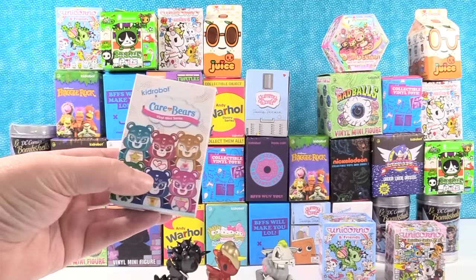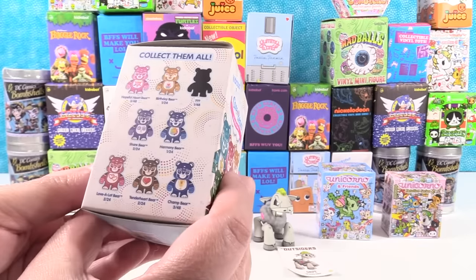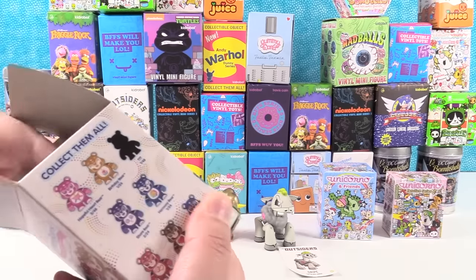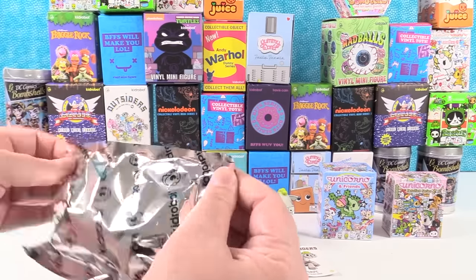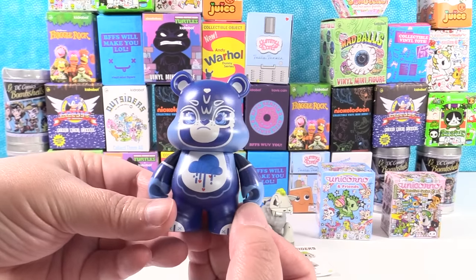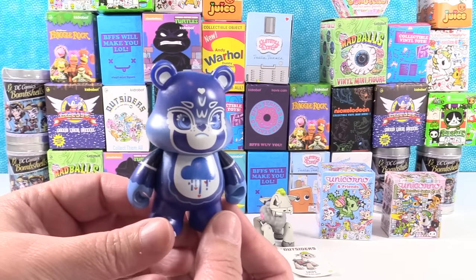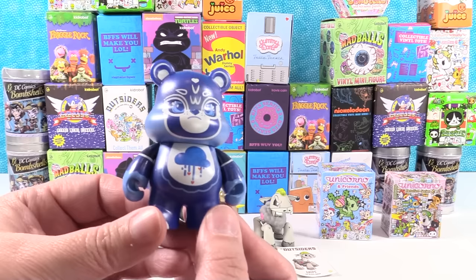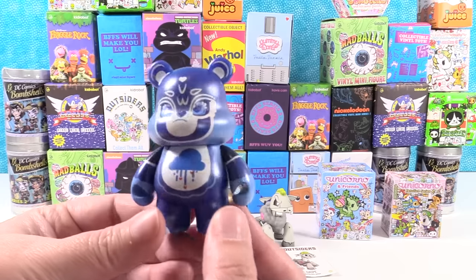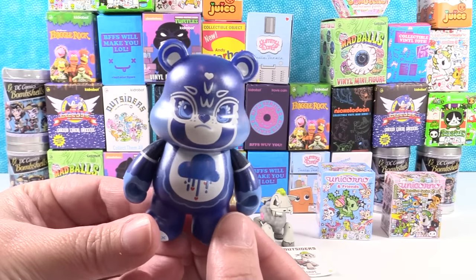I'm going to grab a Kid Robot Care Bear. Paul wants Good Luck Bear — Irish Bear. We have Grumpy Bear. As we're filming this in North Carolina we've had several days of rain, another week of rain, and some of our major roads have washed away. This is what people going to work in rush hour traffic look like this morning — Grumpy, because the road's gone.